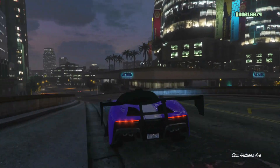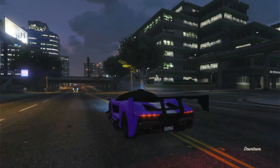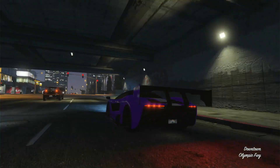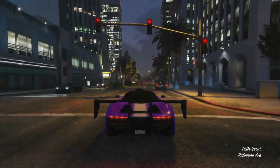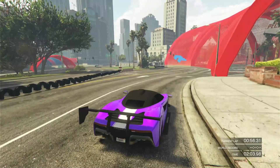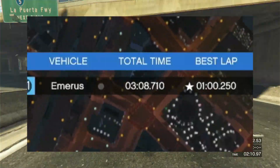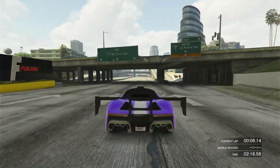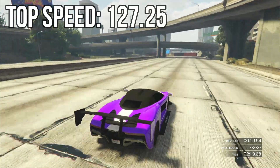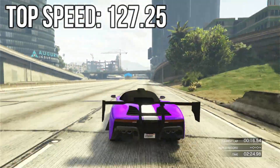The Emerus was released in the Diamond Casino and Resort DLC and was the fastest vehicle when it released. After all the HSW vehicles were added it's gone down a little, but even still it's the third best vehicle for lap time on a track. With a lap time on my track of 1 minute 0.250 seconds and a top speed of 127.25 miles per hour, which is only the 14th best in the Supercars class.